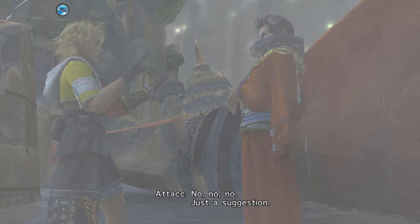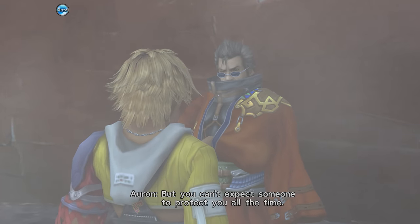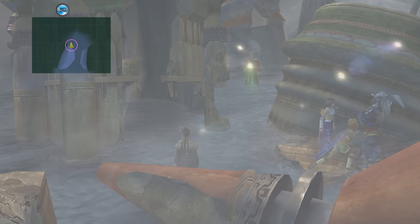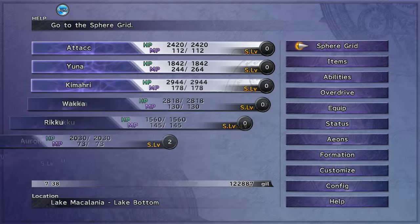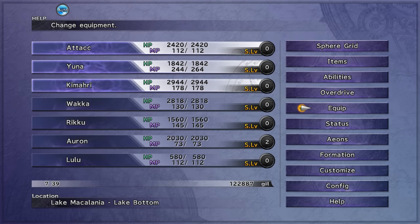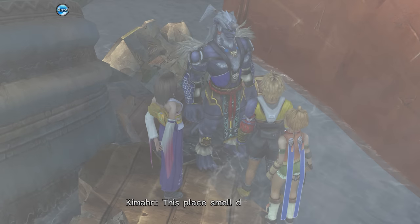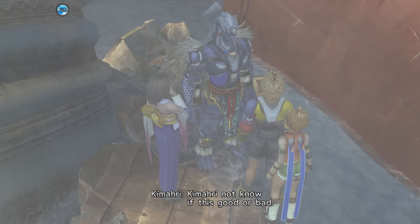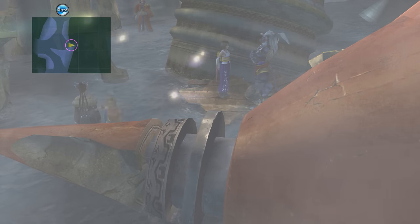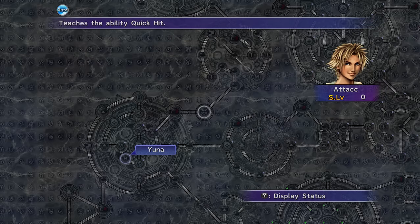At the end of the last video I said I was going to farm Wendigo for SOS Haste, because it's a rare drop and something you won't be able to get until much later in the game. I figured it would be a good idea to get at least one SOS Haste drop for a relevant character before progressing. But I got a bit too excited with the challenge and completely forgot, steamrolling onwards towards Bikanel.